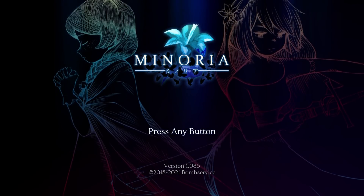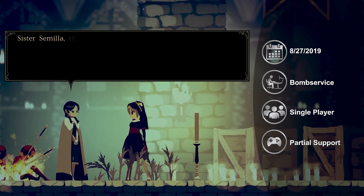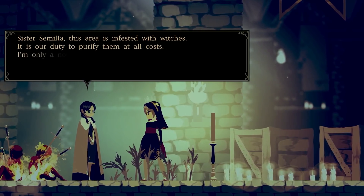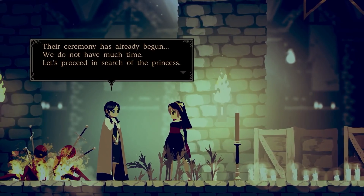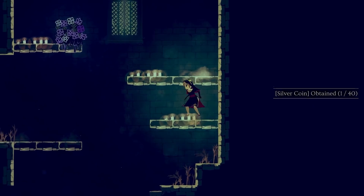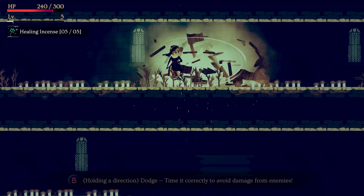Minoria is a side-scrolling action-adventure game and spiritual successor to Momodora. While coming from the same developer and sharing some themes, this game is set in its own new universe, so don't worry if you haven't played any of the Momodora games. You play as a nun — the church has decreed that all witches must burn, so you're out to burn some witches. You'll be platforming, fighting, and sometimes doing both at the same time. You can jump, slash with your weapon, dodge, and parry attacks, which allows you to do a ton of damage in a wide area.